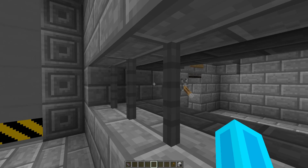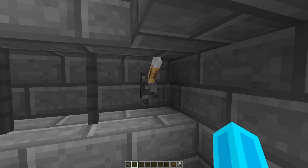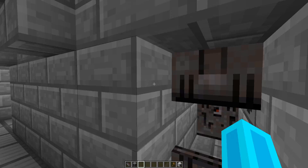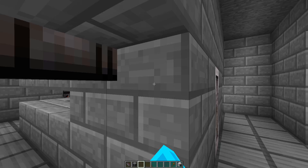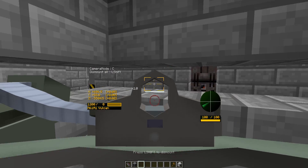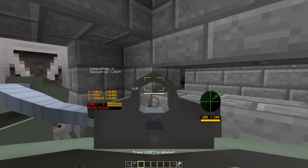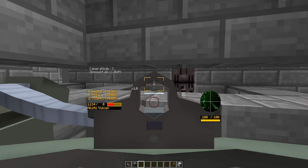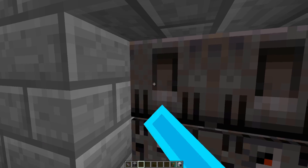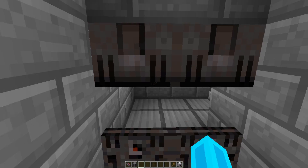They shouldn't be able to get through because we've got these steel beams here. You can flick this lever to open up these sections as well. If they manage to get through this bit, another person can be on this turret here, and if they get through that, all this person has to do is flick this lever which will block in all these different sections. So yeah, there are a few defenses here - this is mainly just the security section.